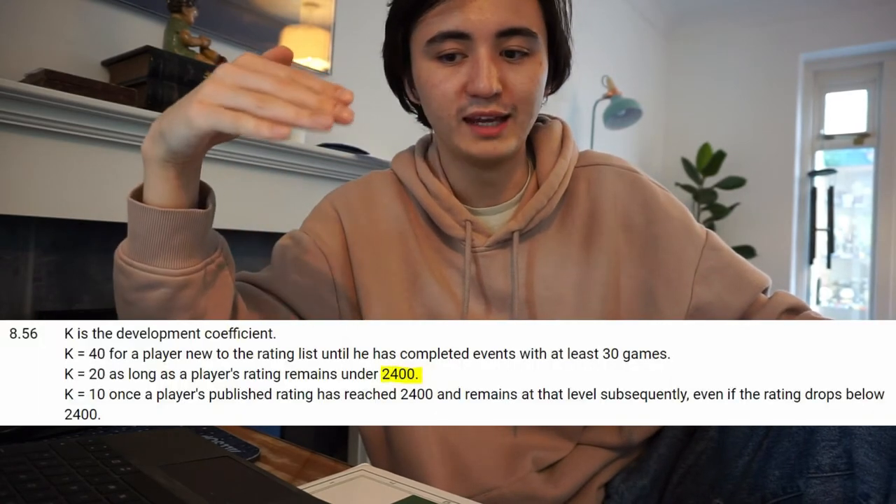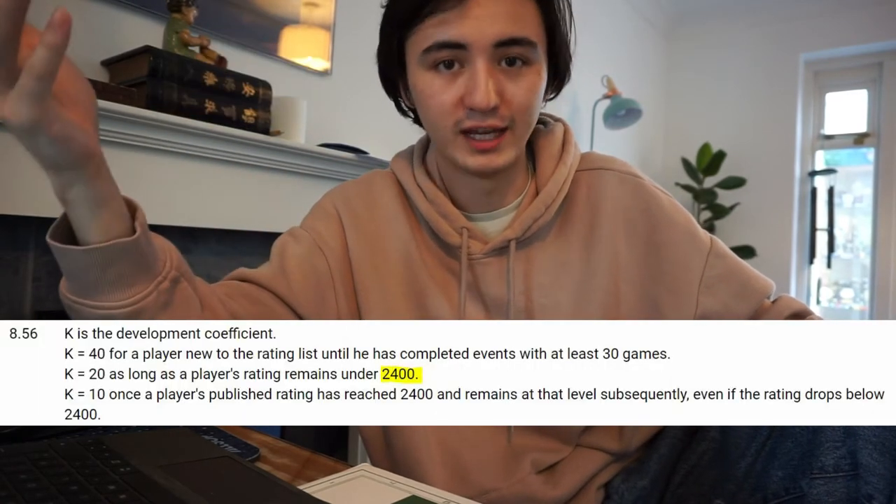Something that a lot of people don't realise is that getting a 2500 rating in real life is a lot harder. Because once you hit 2300, your growth in terms of winning games and gaining rating points is a lot slower. There's this multiplier called a K-factor, and the K-factor essentially reduces from 20 to 10. So the growth you gain from each win is effectively halved. The good side is that once you hit 2300, you can't tilt easily, because since the K-factor is halved, you also lose less for losing games.